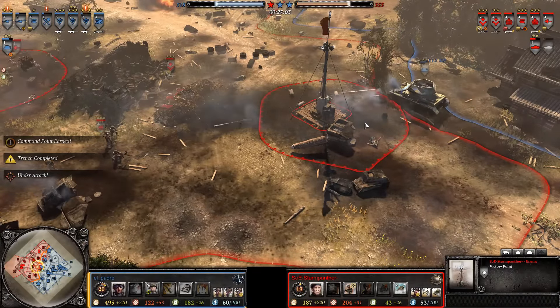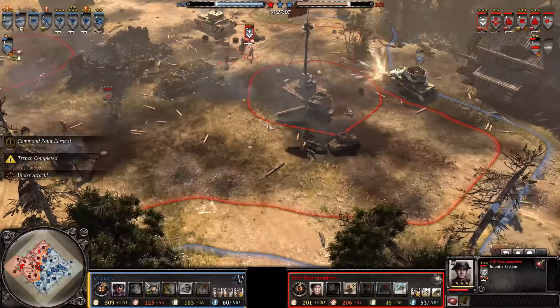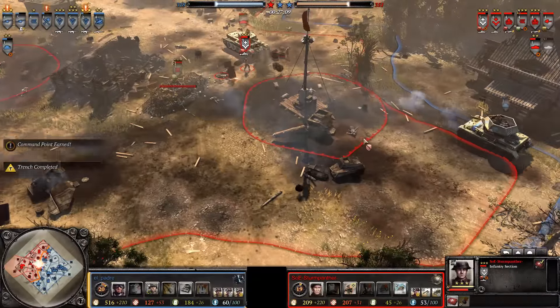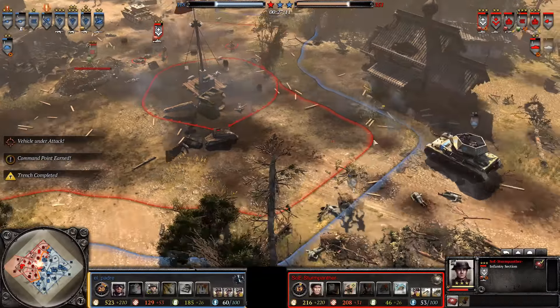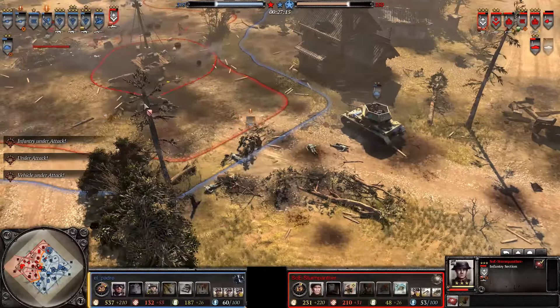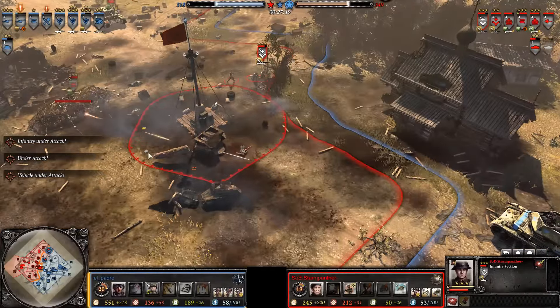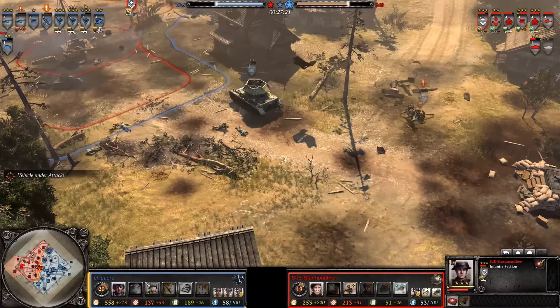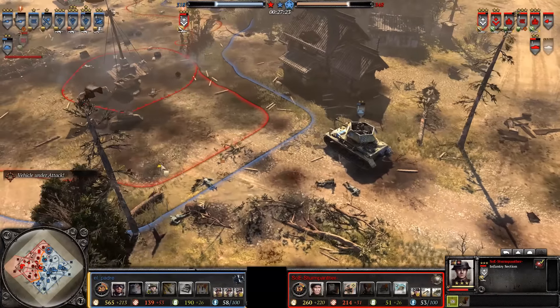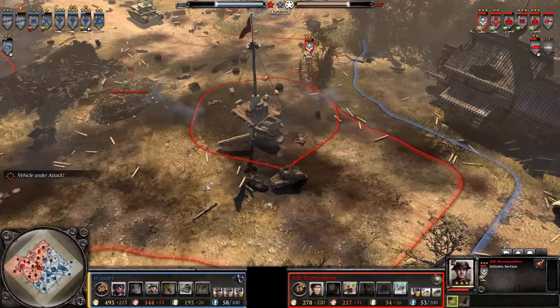Interestingly, we're also going to see a trench coming out — haven't seen one of these in a while — being brought into play by the Brits in the center part of the map. The Raketenwerfer has been retaken — a nice solid thing. El Padre has managed to close the distance quite a bit: 318 to 347. What had been a very big British lead has now been shrunk to only 30 VPs.